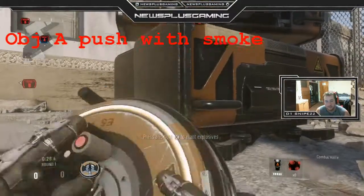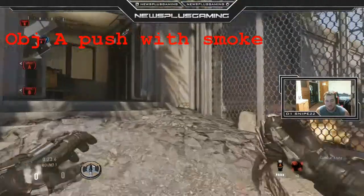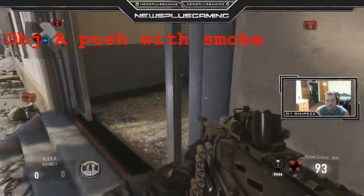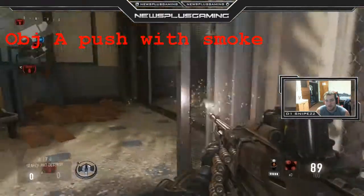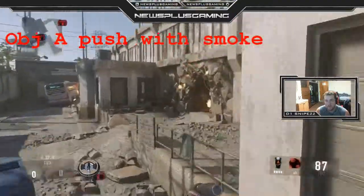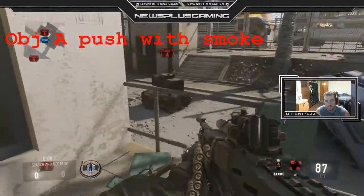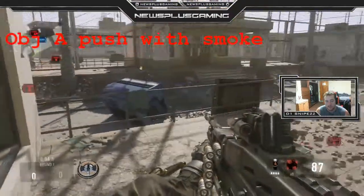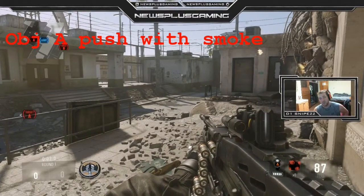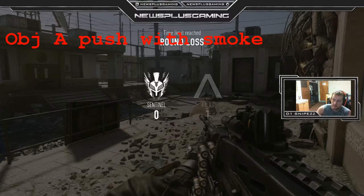Put the bomb down right here. A great spot to watch the bomb from is just chill right here - you can hear people boosting up on top, or if there are people in this doorway, just hop around the corner and you're good to go. Another good spot for the OBJ is right here where you can sound whore and check the bomb on the other side. Running the OBJ on A is pretty easily done - you just got to pay attention and be patient.